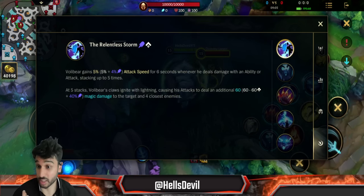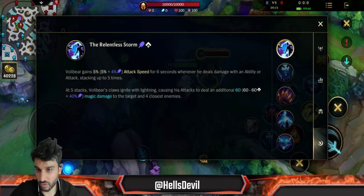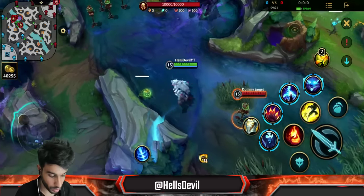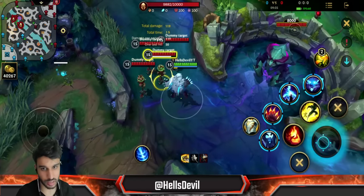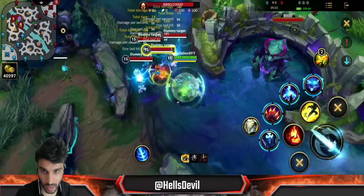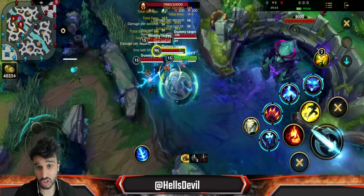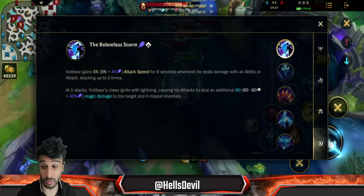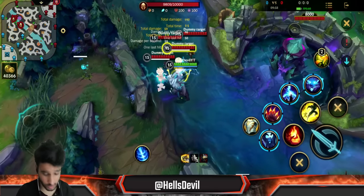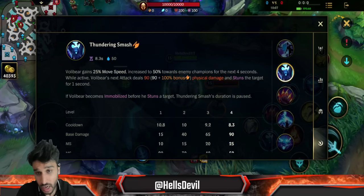Why is it important to get maximum stacks? Besides the attack speed — five times 5% is 25% attack speed scaling with level — at five stacks Volibear's claws ignite with lightning, causing his attacks to do additional magic damage to the target and four closest enemies. Normal basic attacks only hit one target, but with five stacks you get a chain of lightning hitting all nearby enemies. This is decent for jungle clearing or clearing waves, but doesn't scale with AD so it won't do huge damage unless you go AP.